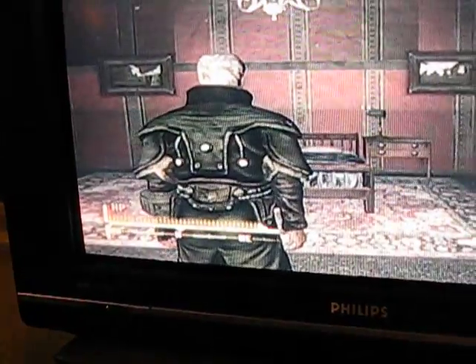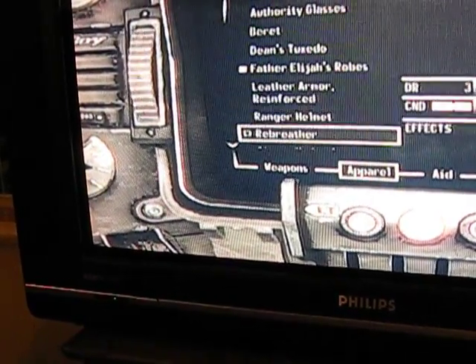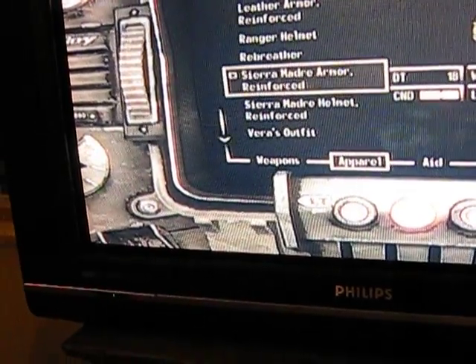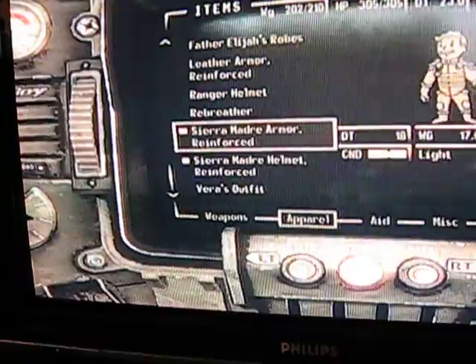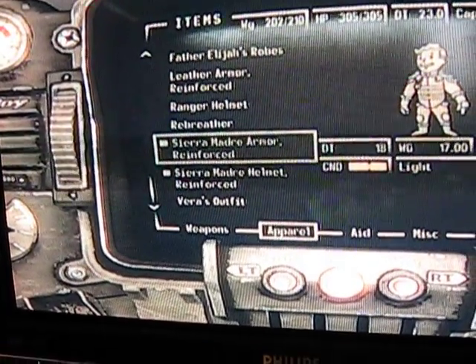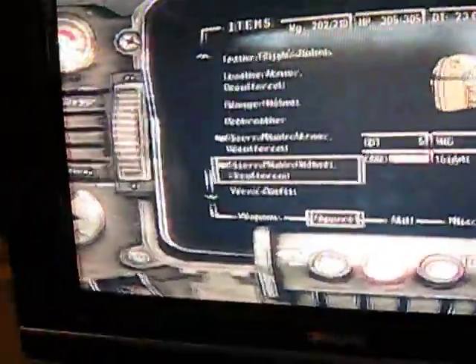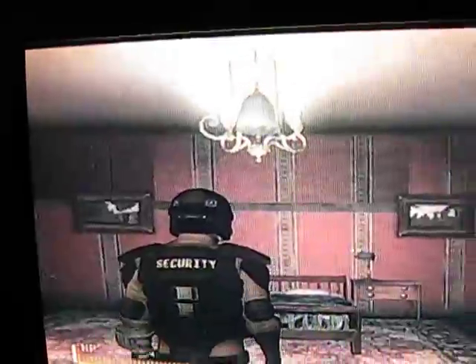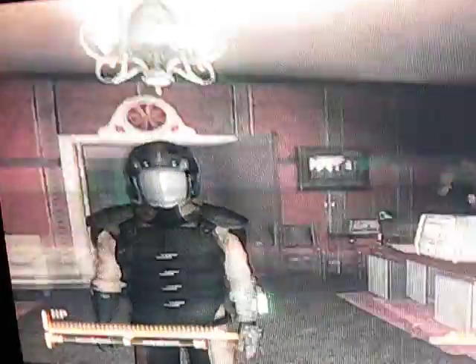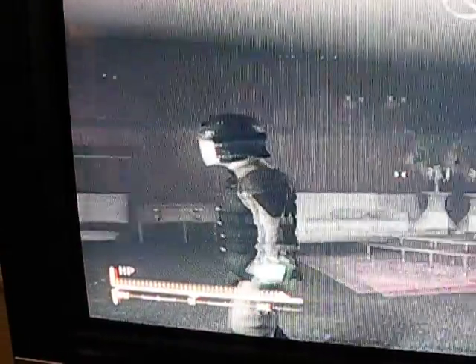They just look like normal Brotherhood of Steel robes, but they're called his. And then I'm going to put both these on at the same time — this is the Sierra Madre Armor Reinforced and the Sierra Madre Helmet Reinforced. There is a normal version of it, but I didn't pick it up because the reinforced is better, obviously, and it looks cooler too. There you go, that's what it looks like.